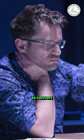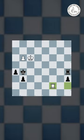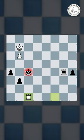Levon Aronian shows how to convert rook endgames against Fabiano Caruana. Levon was two pawns up, but to win the game he had to activate his king, so he decided to give up the h pawn and started to march with the king.